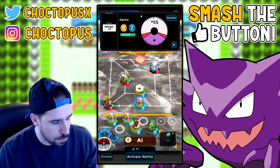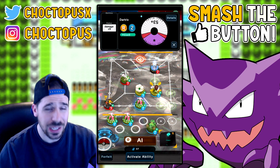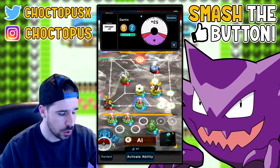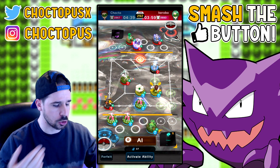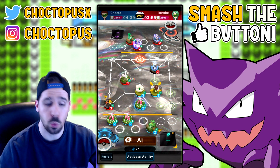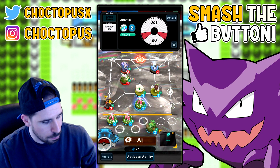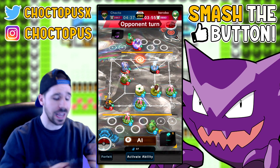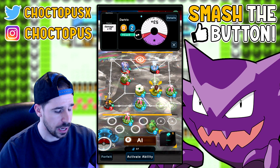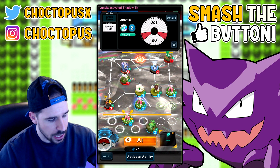We could probably beat Zarude with a purple move, so I'm going to take out my Dartrix. I don't usually run Dartrix into Decidueye — I usually just go straight Decidueye — but I feel like with these Lorantises I can get a really good boost on Dartrix to beat almost any unit, especially if I run an X Speed on it.